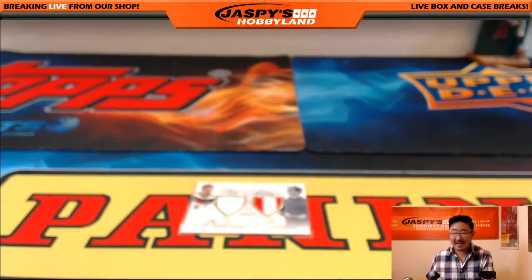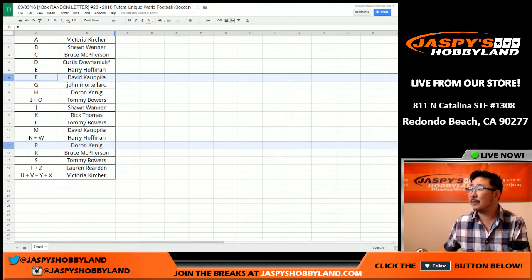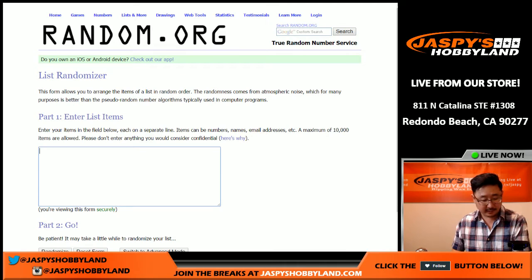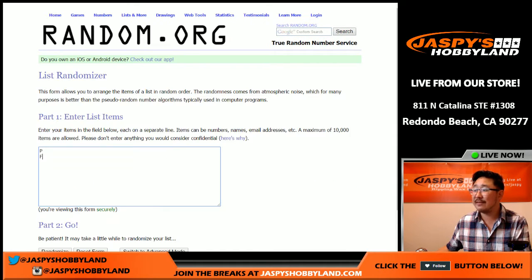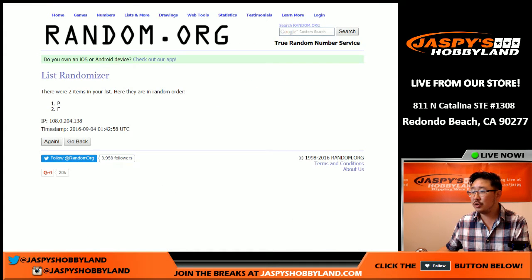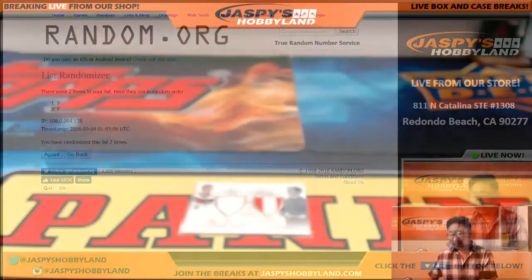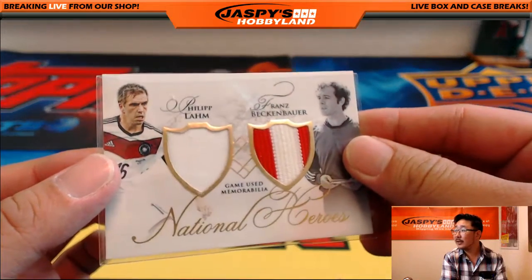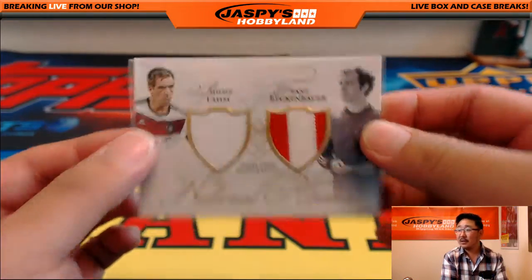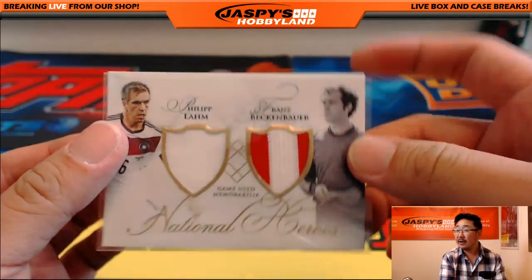Here comes the randomizer — P and F involved in this one. Let's get a clean list: P, F. Let's roll the dice again — three and a four, seven times, letter on top. We count up to seven — letter on top is the letter P. Letter P for Doran. You can thank Philip Lampard for getting you the win in this randomizer — National Heroes Dual Relic, 38 out of 50. Nice.